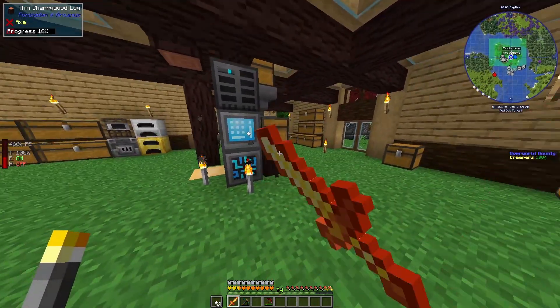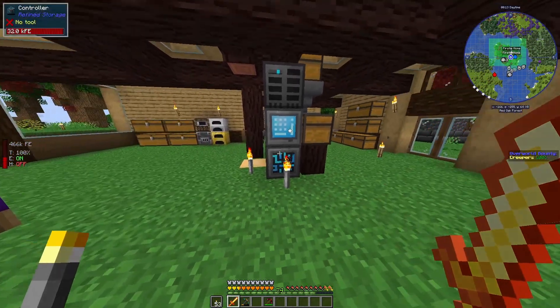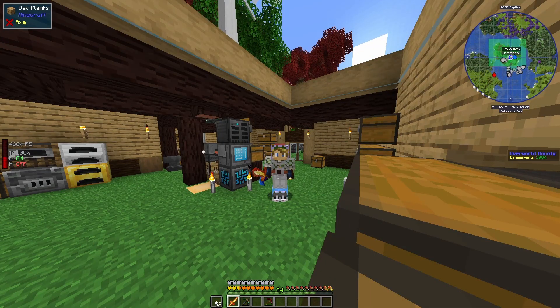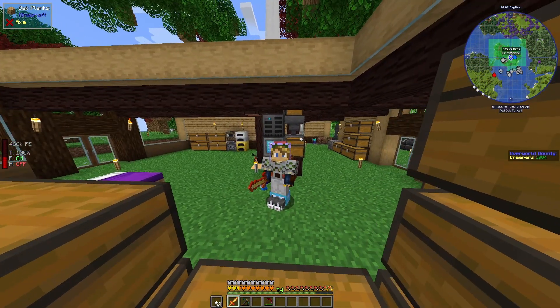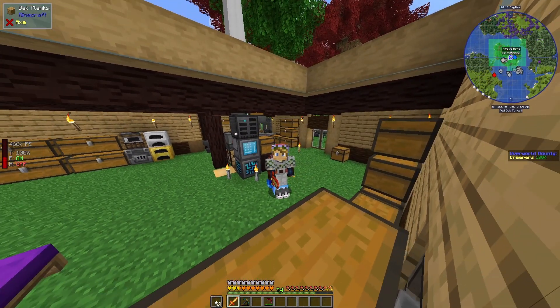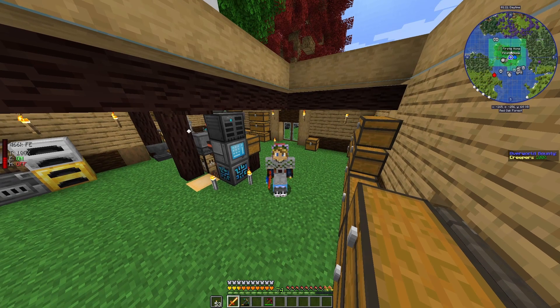Guys, I think we made some great progress today. We made ourselves an uber sword that is indestructible with 59 attack damage, and we got up the basics of a refined storage system. That's going to call it for the end of this episode. Next time we're going to do a little bit more advancing, a little bit more exploring, and continue on working with our bees. Have a lovely rest of your day — bye!